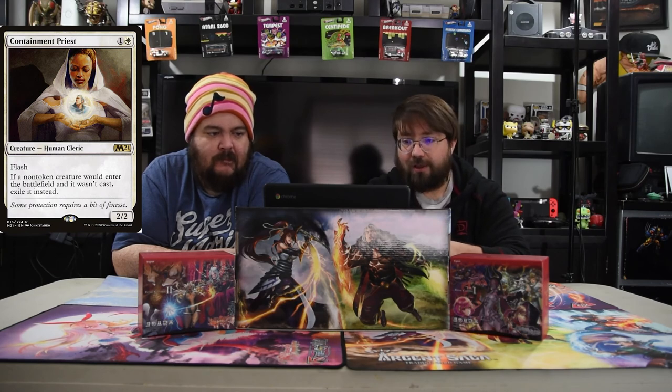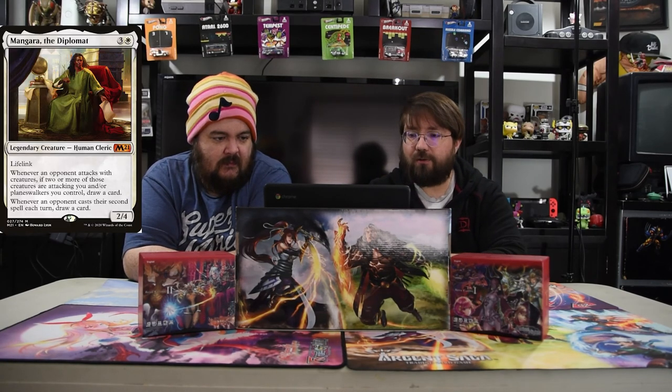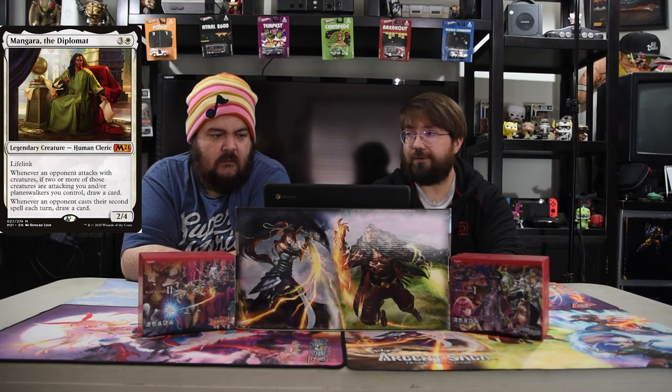We don't have sideboards really, but we have honorable mentions — just in case you can put them in the sideboard based on whatever the meta is on Arena. We have Containment Priest: one and a white, 2/2 flash cleric. If a non-token creature would enter the battlefield and it wasn't cast, exile it instead. So against rogue decks that cheat creatures into play, that gets them out of here. And Magara the Diplomat: three and one, cleric 2/4 with lifelink. Whenever an opponent attacks with two or more creatures, draw a card. And whenever an opponent casts their second spell each turn, draw a card. So this is good against aggro or control. They're both clerics, so they go with the theme.